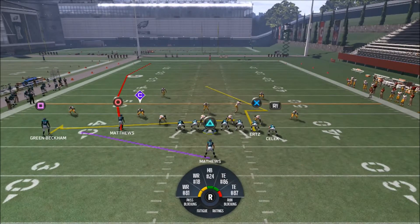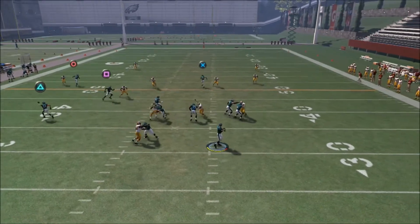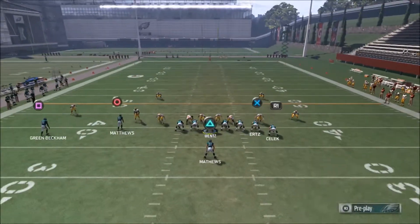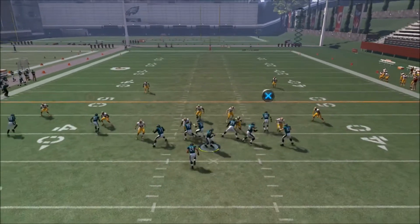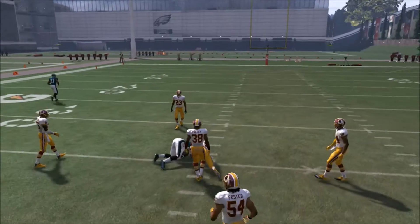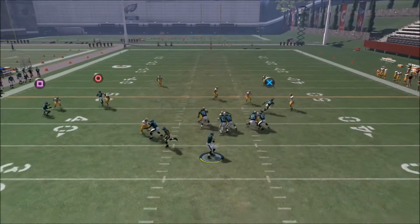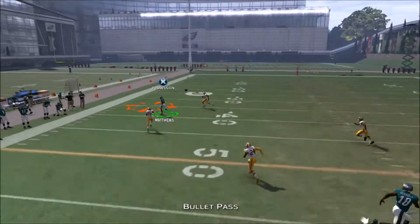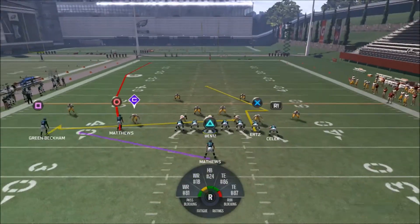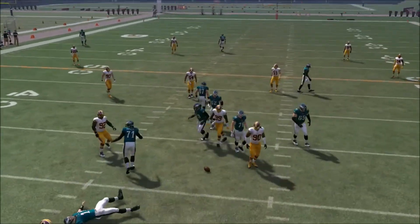Against Cover 2, the tight end route is designed to break it open, and you'll be able to get a huge play down the middle of the field. The defender has to manually take that away because the routes complement each other — crossing routes over the middle force defenders to commit. In Cover 2 you might also be able to hit the outside receiver on the sideline, so your opponent has to pick his poison.